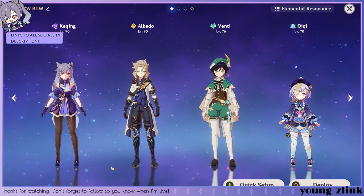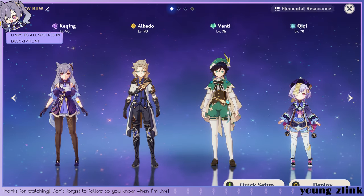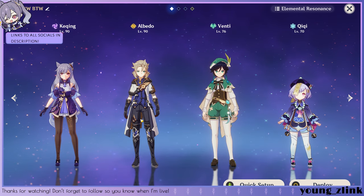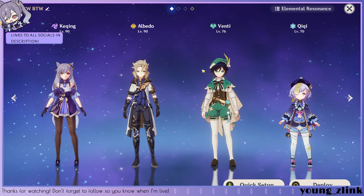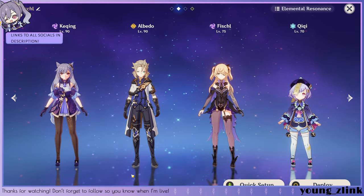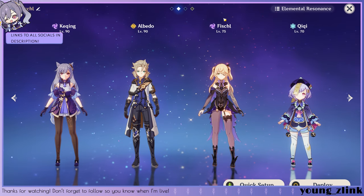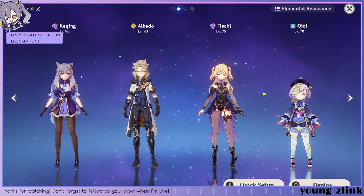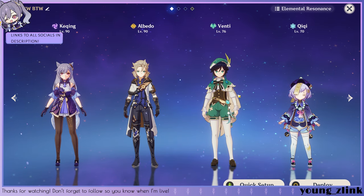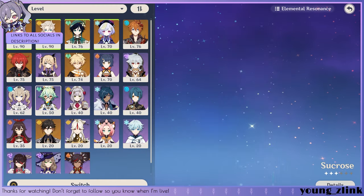Since we know we're building both Keqing and Albedo with Thundersoother, I only really have two teams for you today. We have Keqing as main DPS, Albedo as our mandatory support DPS, Venti so he can swirl electro, and our healer — I have Qiqi in the slot. If you don't have Venti, don't worry. We have Fischl, who helps proc the Thundersoother 4-piece set with Oz, and then our healer. Personally I like running the Venti team best because Venti is just overpowered. If you don't have Venti, run either Fischl or Sucrose.